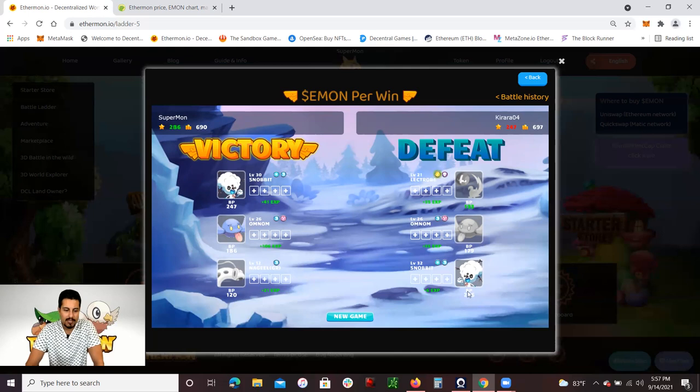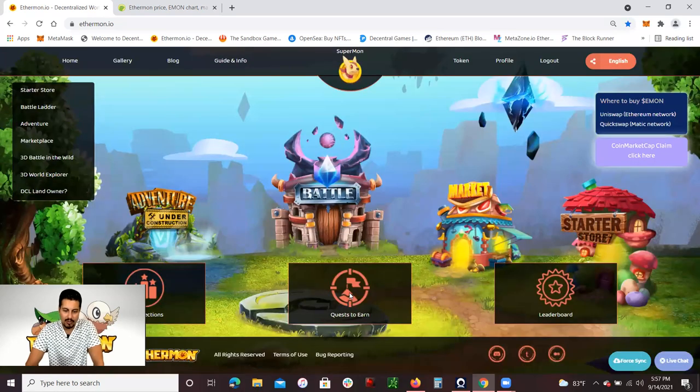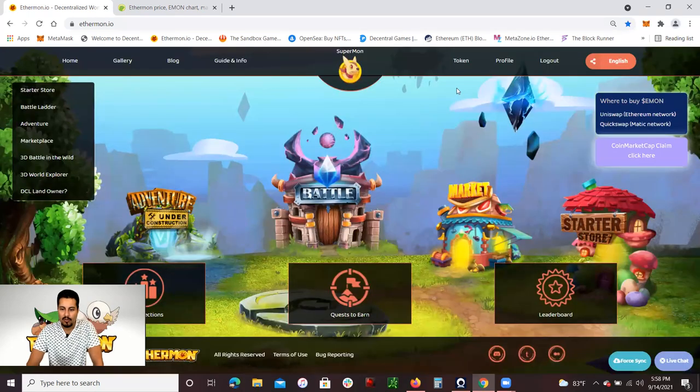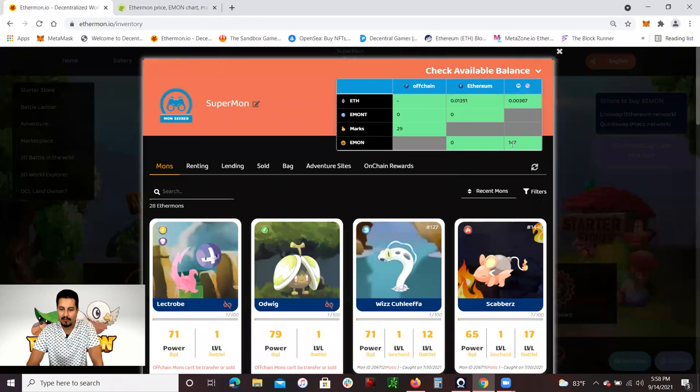Once you finish battling, you do earn some points. There's daily activity — you claim it and may get additional energy, which you could use to go back and battle again to earn more Emon tokens. To see how many Emon tokens you have, click on your collections and check your balance. I have 147 Emon — I did buy 100 Emon but I did earn 47.